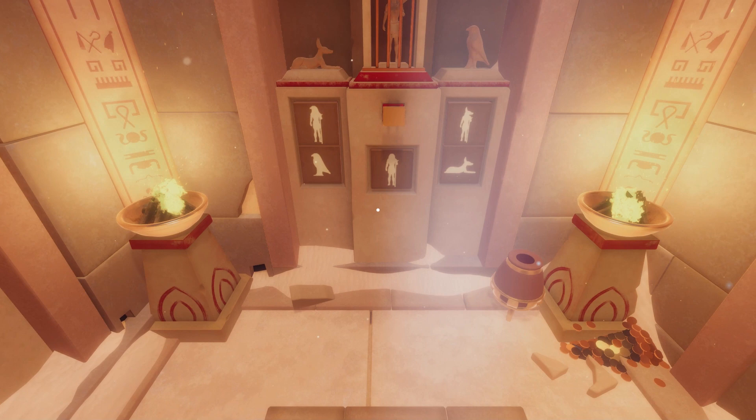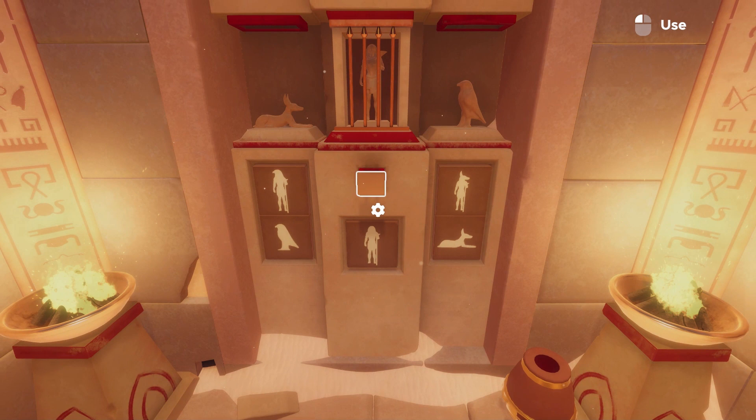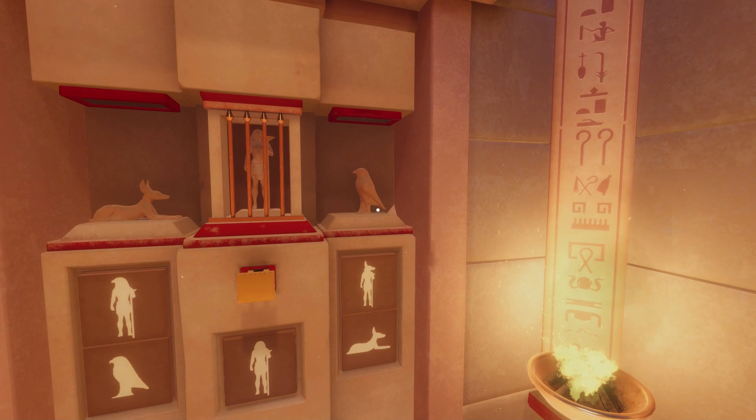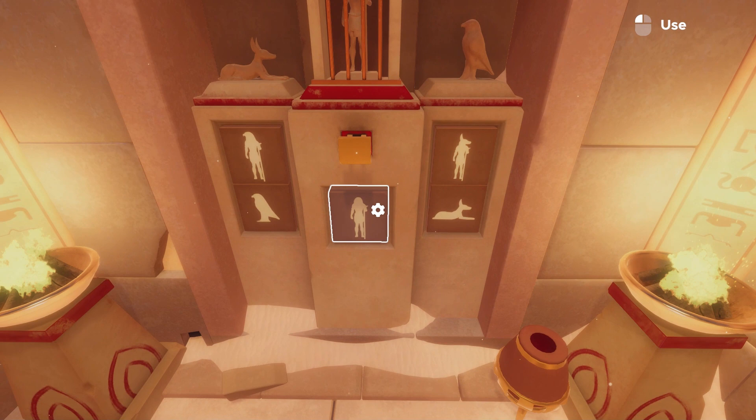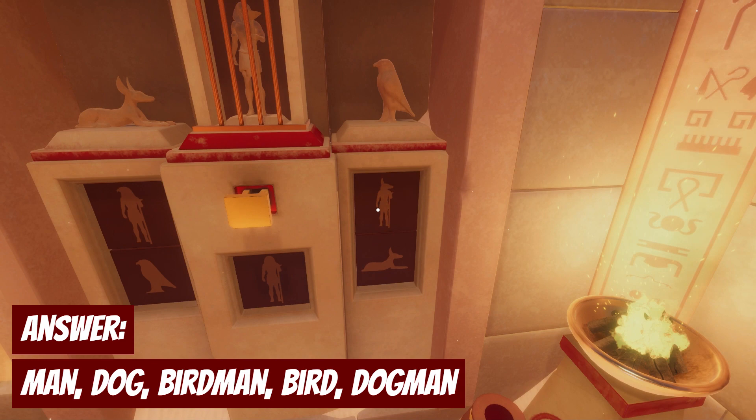For this next puzzle, press the button and follow the lights — they'll tell us the order we're supposed to be hitting the slabs on the bottom. Press it again: we have a human, then a dog, then the bird man — a combination of the human and the bird — then it goes to a bird, and then the dog man — a combination of the dog and the person. So following that order: press the human, press the dog, press the bird man, then the bird, then the dog man.